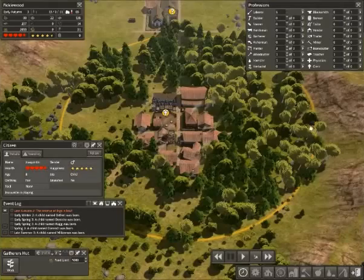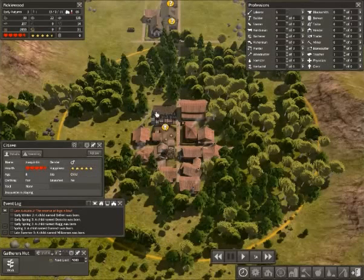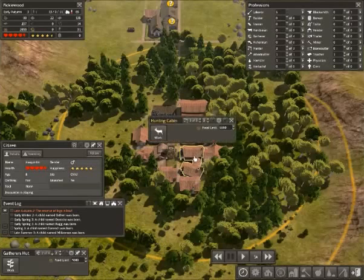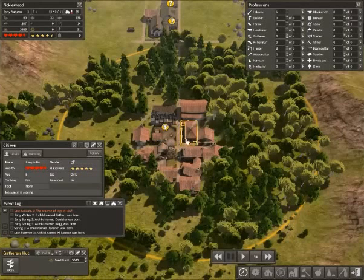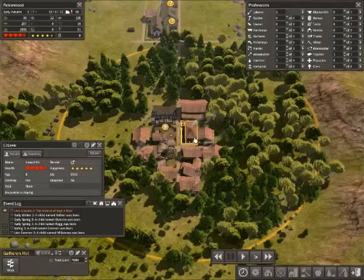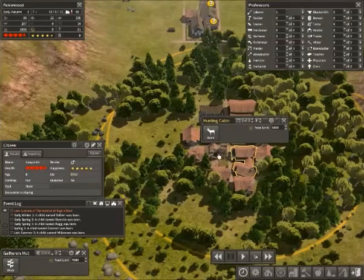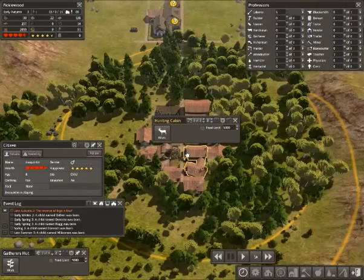I wanted to point out that a YouTube commenter named SybesTV pointed out a little elite tweak that could be done to my original crossroads build. In my first video, I told you it really didn't matter which side of the crossroads you placed your hunting cabin and forester lodge. Sybes made a very good point that if we move the forester lodge to be on the same side as the gatherers hut, the range of trees it produces would better overlap the gathering hut and therefore slightly boost production. The hunting cabin is not as contingent on tree coverage, so it being left out of the forester's hut range wouldn't matter as much.